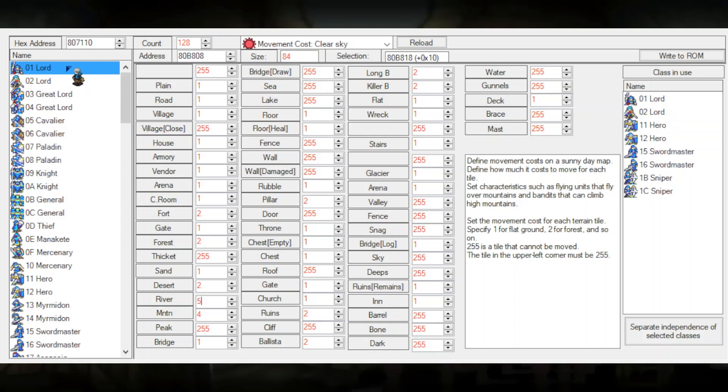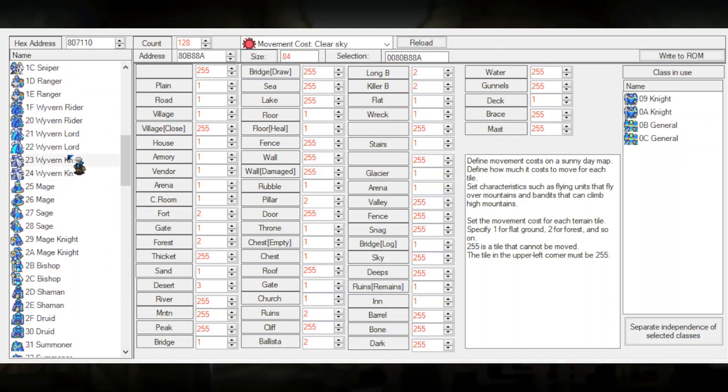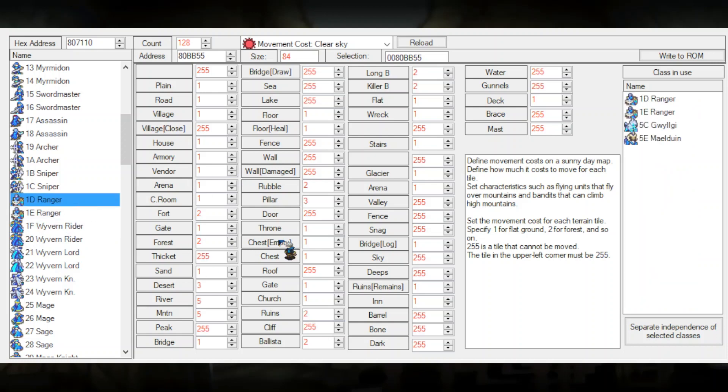Notice how both lord characters take five movement to pass over a river. The base move of the lord classes is five, so it would basically make it impossible terrain for these lords unless they use the Boots item — which I find quite interesting. When we compare foot soldiers or cavaliers to a flying unit, a flying unit has a lot of ones because they can fly over any terrain without handicaps. The only problem is they cannot fly over valleys, snags, masts, walls, damaged walls, roofs, and doors — but for the rest, they can pass over every single terrain.